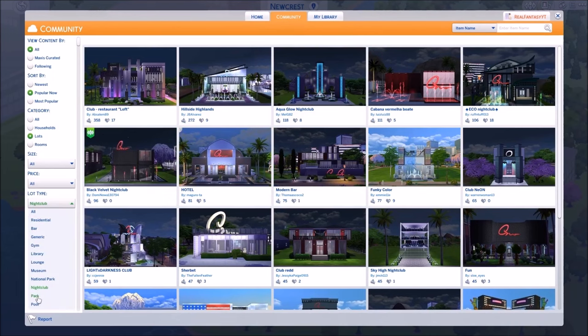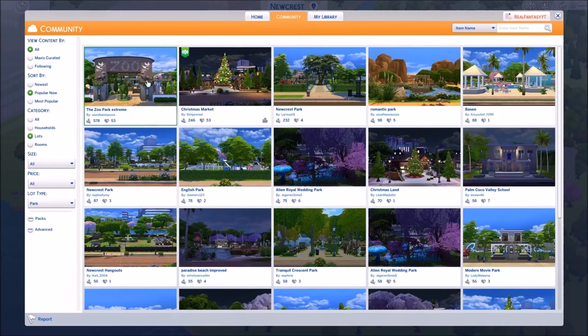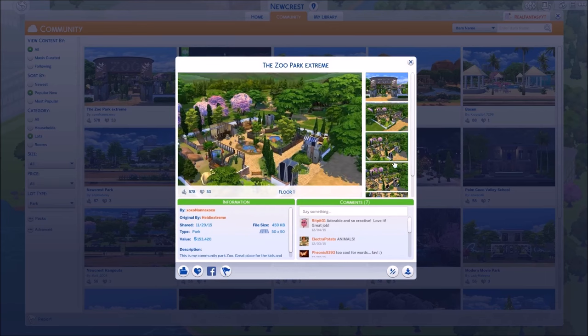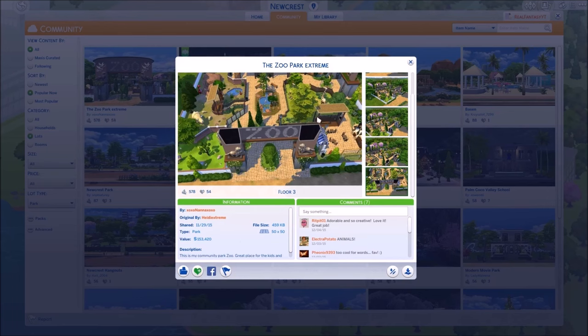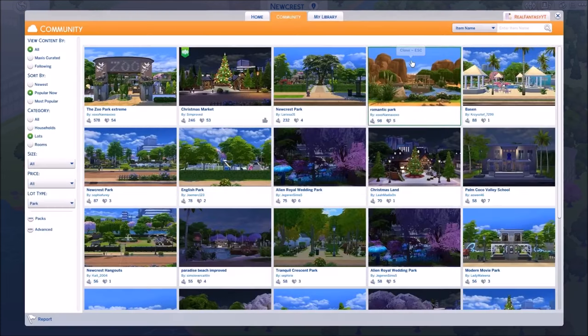Let's go to parks - a zoo! I love when people build zoos. This is actually gorgeous, even better than the one I used to use all the time - we're getting this! They need to make a zoo expansion pack, how amazing would that be? If they bring pets they should make something where there's a zoo lot - it wouldn't be as difficult to create. Oh it's 50 by 50 - we have to place it somewhere.